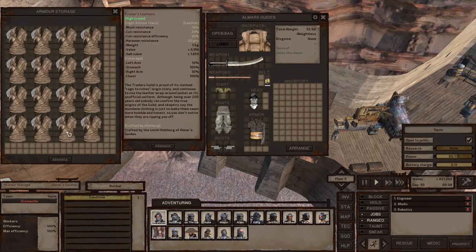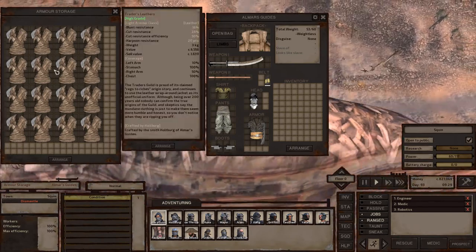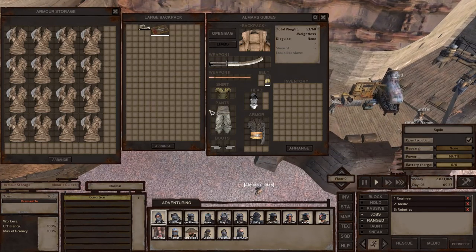Now let's talk about the profit we get from trader's leathers. Once you start making standard quality trader's leathers you'll start making a profit. The profit for standard quality is about 245 cats, which is very low. However, you can start making standard quality trader's leathers at about 50 skill, which is pretty low. Once you get to about 65 skill level you'll start making high grade trader leathers, which is what you're looking at right now. High grade trader leathers give you about 1,600 cats profit per. Specialist trader's leathers give you about 2,300 cats profit per, and masterwork — I think it doubles every time — should be like 4,700 cats profit per.